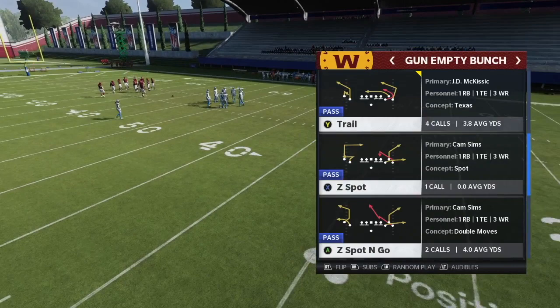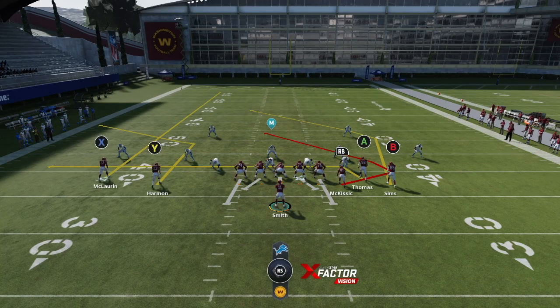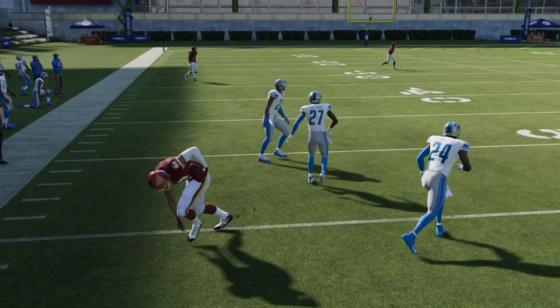The fifth and final play of this money scheme is Play Trail out of Gun Empty Bunch — super money this year. I like to streak X to create a flood to the left side while keeping the backside routes: the B trail, the B post, the trail to the running back, and the drag-corner-out flood concept to the left. Against soft coverage, check down to the drag and pick up about five yards every time.